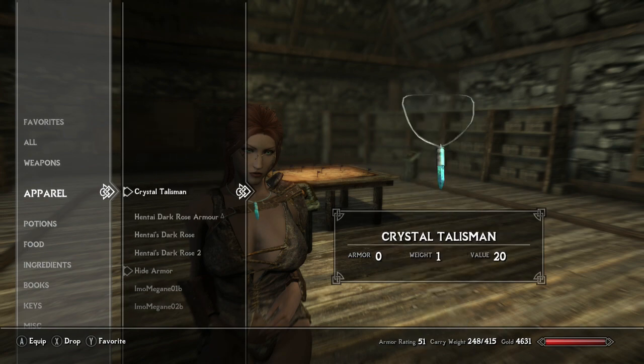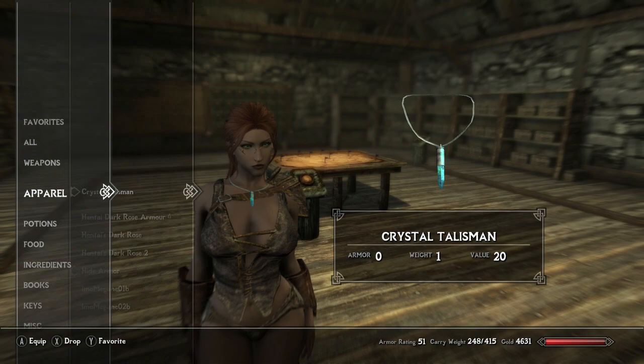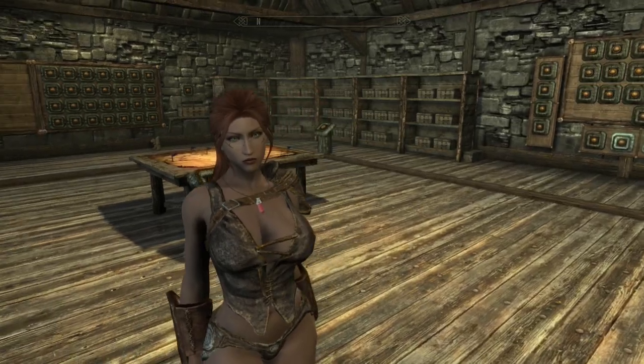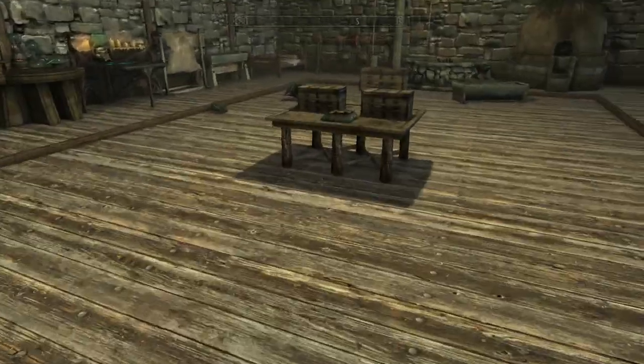We have the Crystal Talisman, which is a little crystal that goes above the armor. That's the cool thing about this — it fits with any body mod. It goes over the armor and works with all body sliders as well, and then the small little vial as well. Two very simple necklaces.